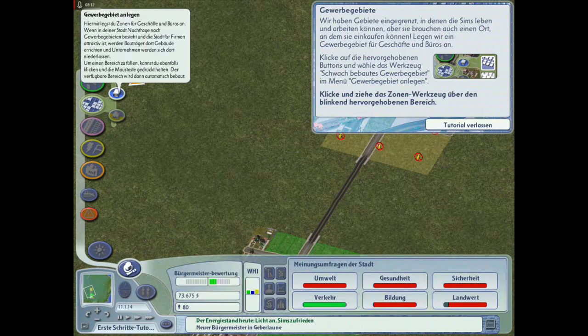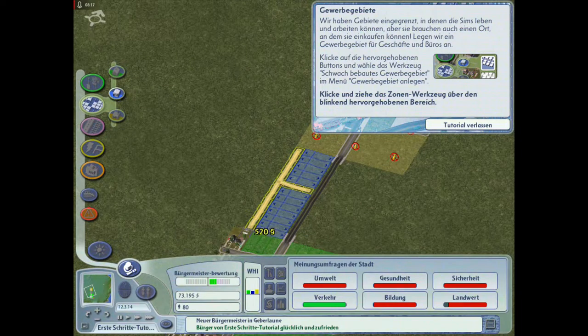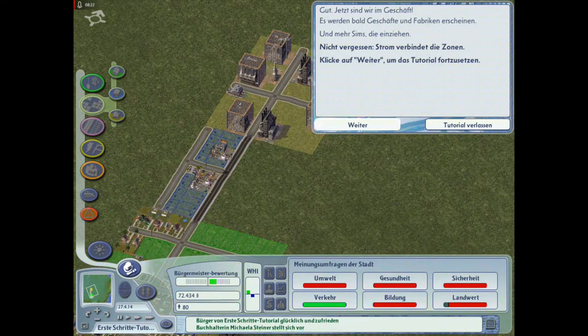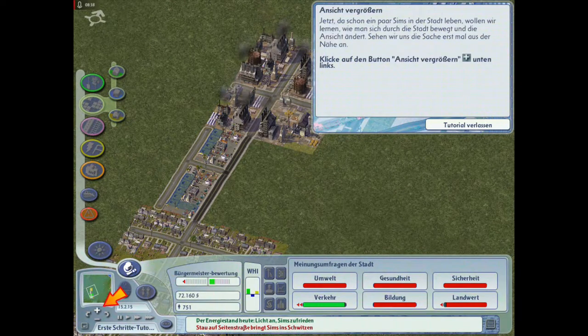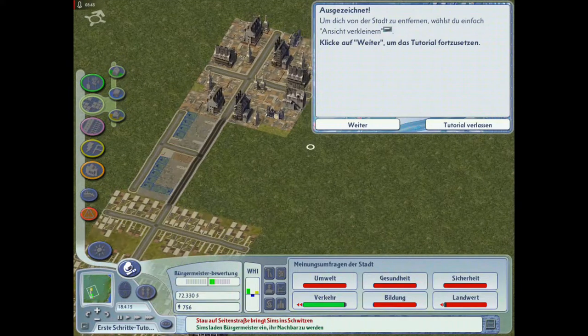Jetzt haben wir das damit verbunden. Industriegebiet ohne Strom. Dann haben wir hier Gewerbegebiet - tatsächlich Büros in dem Fall. Da bauen sie ja schon! Jetzt sind wir im Geschäft - es werden bald Geschäfte und Fabriken erscheinen und mehr Sims, die einziehen. Und nicht vergessen: Strom verbindet die Zonen. Ansicht vergrößern - hier unten links.